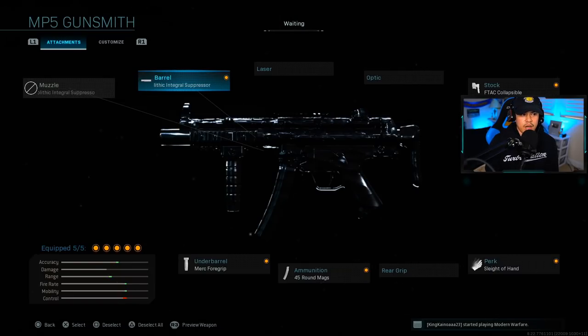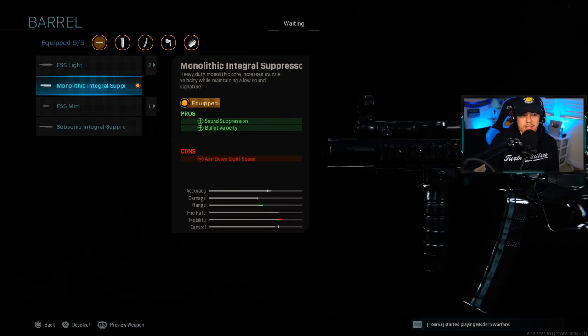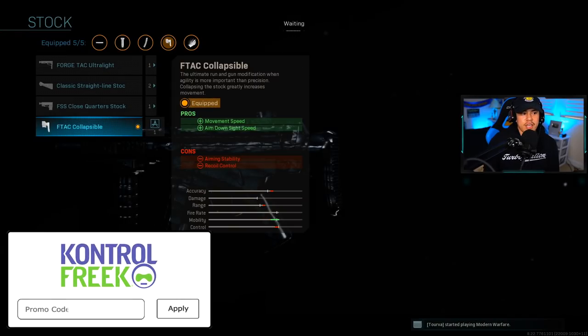For my first class setup for the MP5, we're going to be running the monolithic integral suppressor. I've always said this — this is the attachment you always want to run on the MP5 no matter what kind of build you're going for. It gives you sound suppression and bullet velocity, and it actually adds the most range you can possibly get on the MP5 versus the monolithic suppressor.